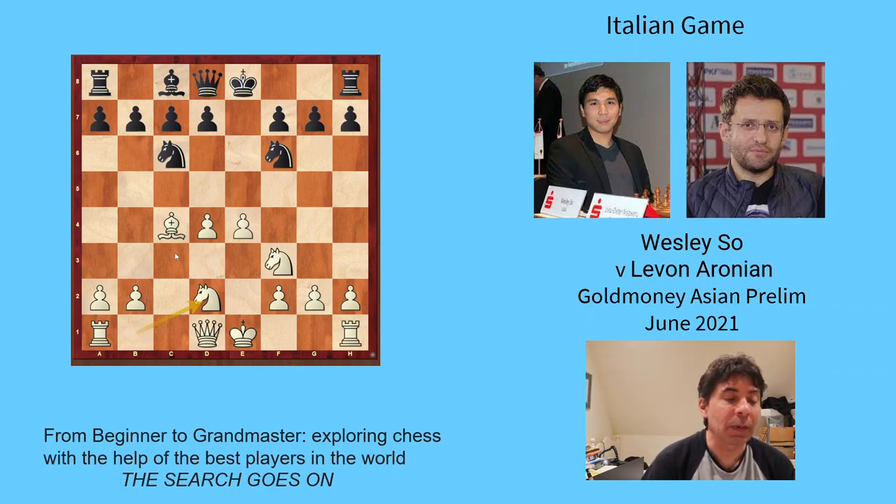If the knight had been on c3, there'd have been three pieces, including pawns, covering the d5 square, stopping d5. But now black can play d5. So everyone's playing really good, logical moves here.